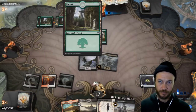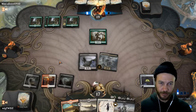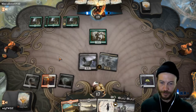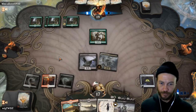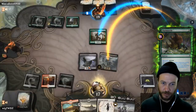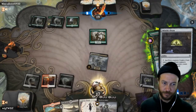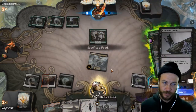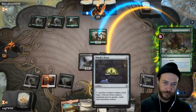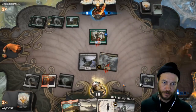Considering he's done a gift, if he does another gift here it doesn't really matter, because once we get the mirror we are good and set up. Before he dies, sacrifice him, then bring him back in so we can get the double ping.